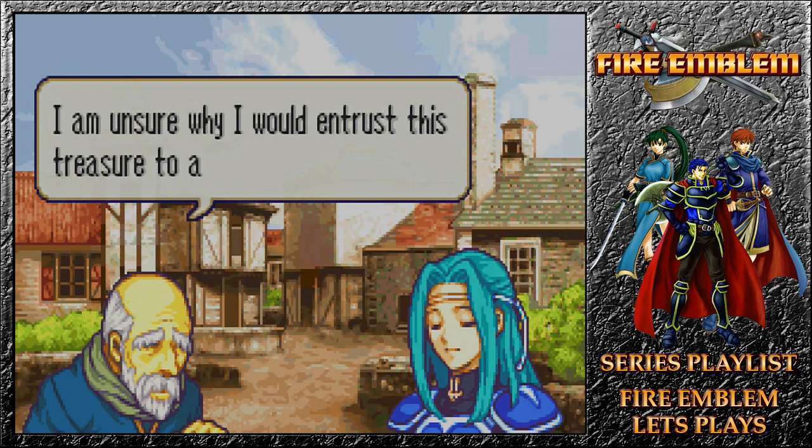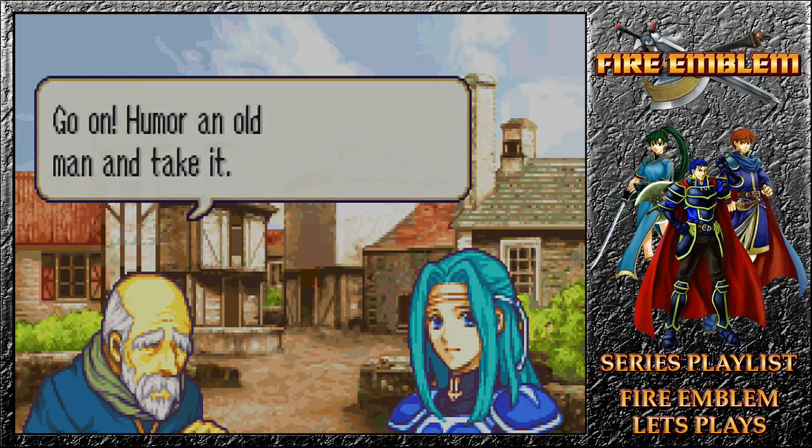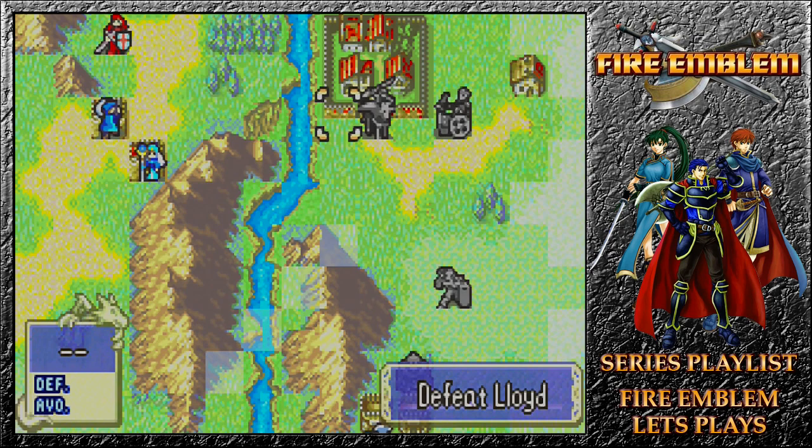Stranger: 'I cannot explain it, but I have a feeling. For some reason, I believe you will aid the prince. Strange. Go on, humour an old man and take it.' We gain ourselves an Earth Seal, which we could use to get Florina to level up. Now, about these guys — are they able to get in at Wallace at this point? It doesn't seem so.